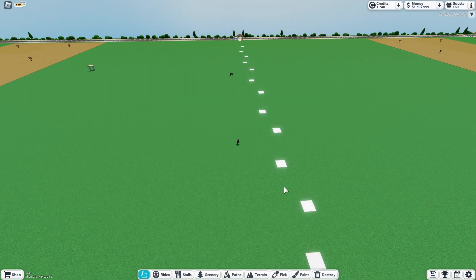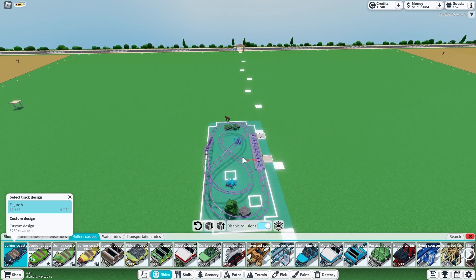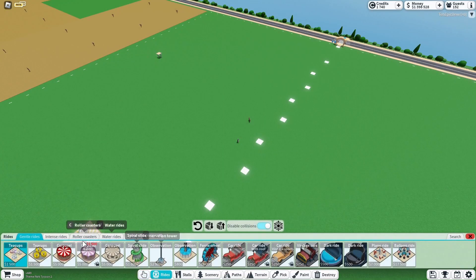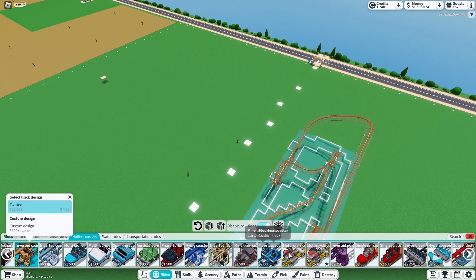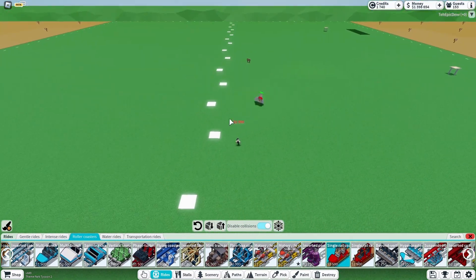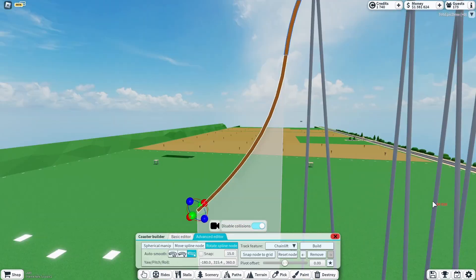What is going on guys? Savvy Dave here, and welcome back to another video. Today we're gonna see if we can build a roller coaster in a 2 by 16. Basically, we're gonna see how thin we can make a roller coaster. The single roller coaster comes to mind since it's the thinnest — we're gonna try to see if we can make it go between these two lines, or maybe even shorter. Let me go ahead and turn disable collisions off; it'll make it much more challenging.